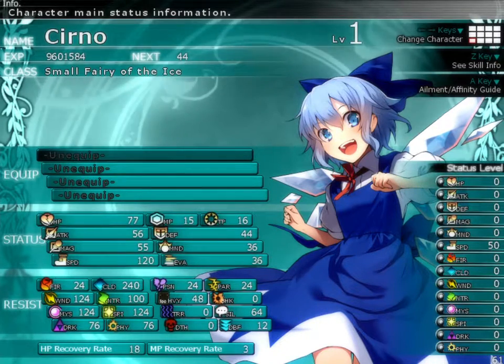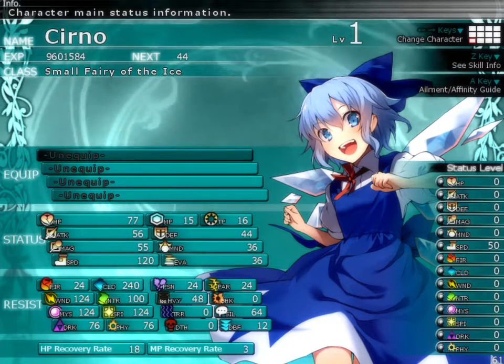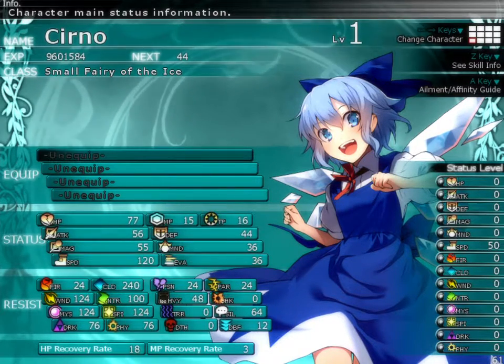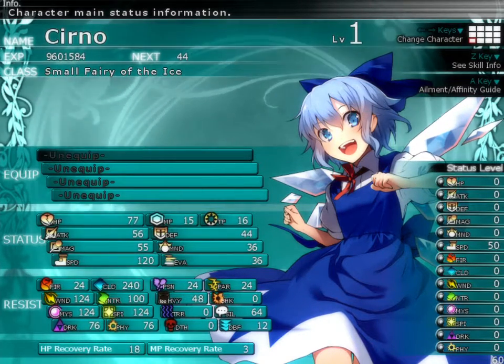Her base stats are 24 paralysis and poison, 0 shock, tear, and death, 48 heavy, 64 silence, and 12 debuff. Looking at her elemental affinities, she has 24 fire, 240 cold, 124 to wind, mystic, and spirit, 100 to nature, and 76 to dark and physical.